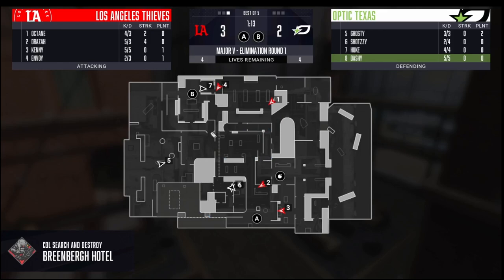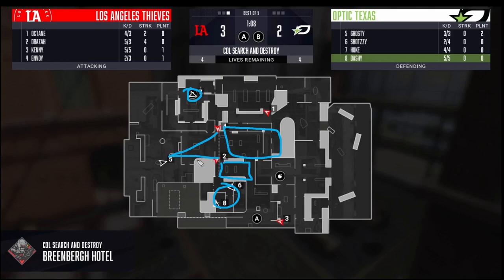This setup specifically just allows them to take so much space. Envoy is pushing up all the space; Draza is pushing up all the space. At this point they can deduce — Draza sees no one mid, no one at Couches — they're probably playing two-way. They know one is B side, the last guy is most likely poolside. Based on the information they've gathered, these two guys are going to coordinate a two-versus-one on the guy back poolside.